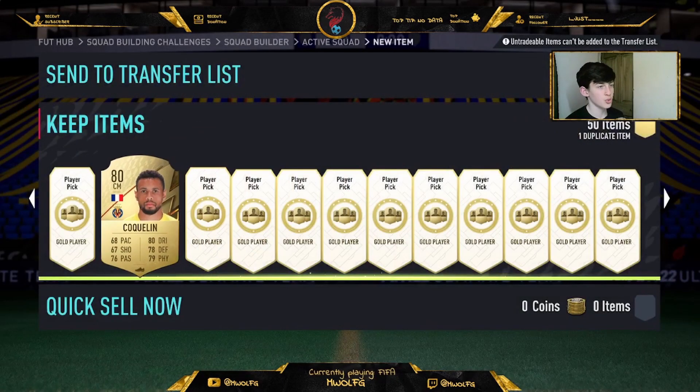Alright so we have recycled every single duplicate in the book and in the process we completed the mid icon upgrade. What a way to finish off. This is literally exactly the same as last year's video where we packed Zinedine Zidane. So can history repeat itself? Let's just open all these packs up - we won't see any of them unless they're good, so yeah, we'll just see you when something good and if there's nothing good then we'll see you at the mid icon upgrade. Let's go.